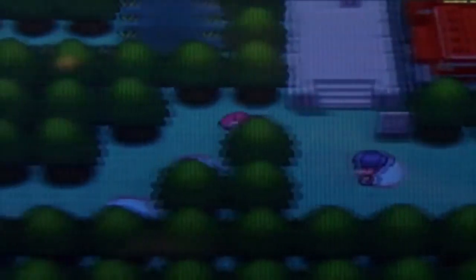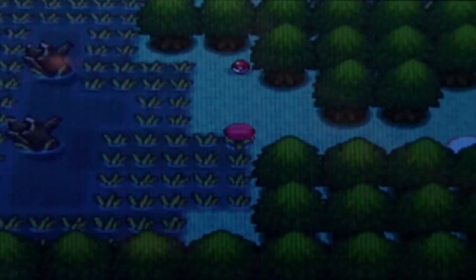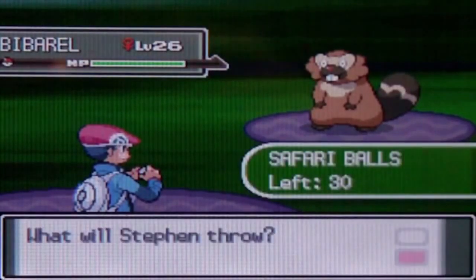Let's look over here real quick. There's an item — I'm not gonna collect all the items just for the sake of time. When you get stuck in the mud like that, you can struggle but you just sink. It's just best not to do that. On the bottom of the screen you have Ball — you should throw a ball at it — then there's Bait, then there's Run, and then there's Mud.